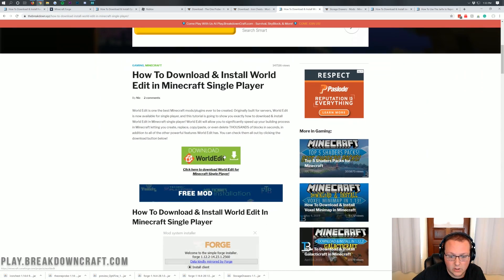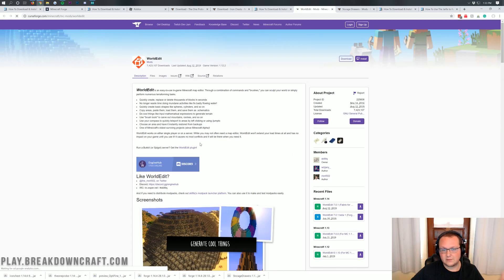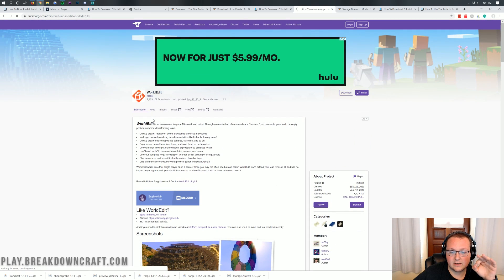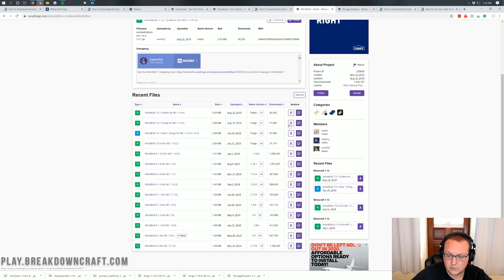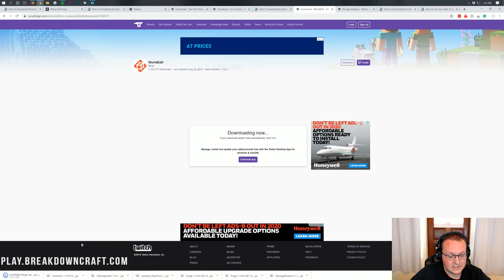We also have WorldEdit, which does have a dedicated tutorial on our website. Once you're on the page, click the Download WorldEdit button, which takes us to CurseForge. On the right-hand side, find 1.14, and make sure you're downloading the Forge version of WorldEdit. Click on Files, and you'll see WorldEdit 7.0.1 Forge for MC 1.14. You want to make sure you're downloading the Forge version — if you don't, it won't work. Click the purple Download button on the Forge version, wait five seconds, and before you click Save, just make sure the title says Forge. It says WorldEdit-Forge, so go ahead and click Keep or Save.